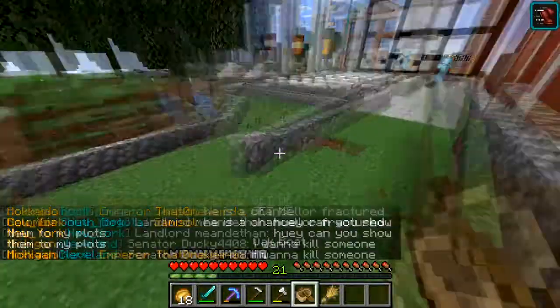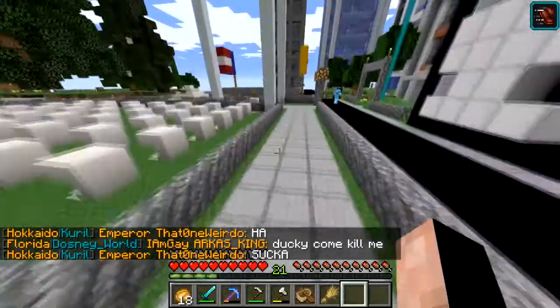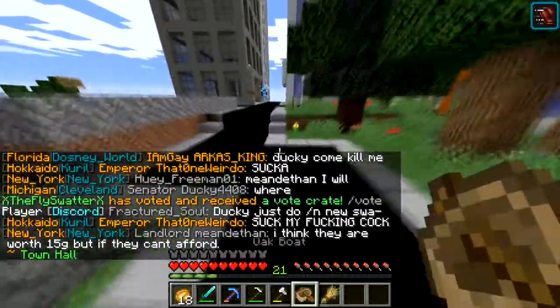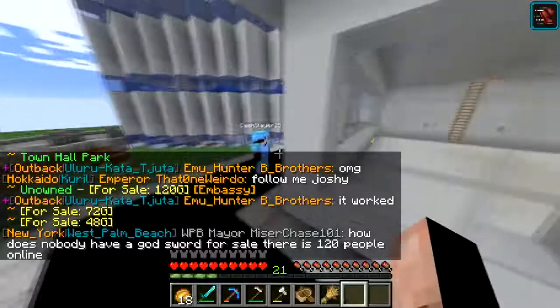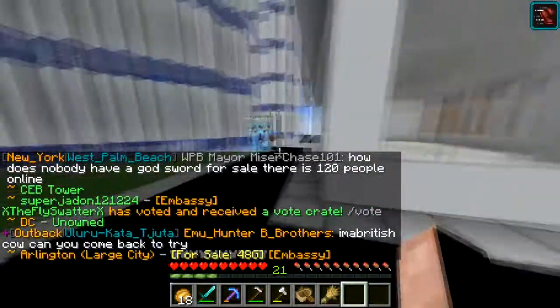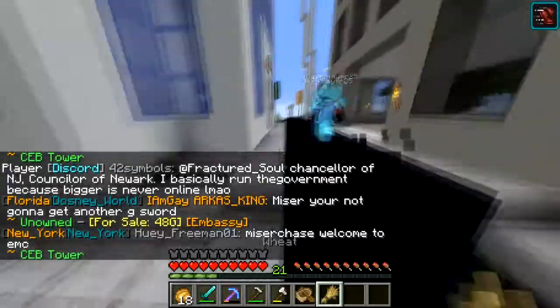The most interesting thing about EarthMC is like everything is geographically incorrect — except for PP Island, which is right where it should be. But Arlington is where it should be as well. All the neighborhoods are correctly organized. The only thing that's wrong is its place in the world, but that's alright — all the neighborhoods are correct, that's all that matters.